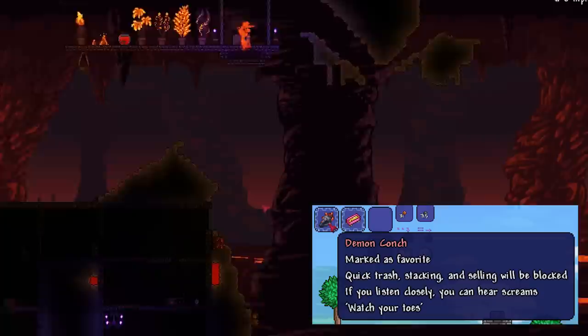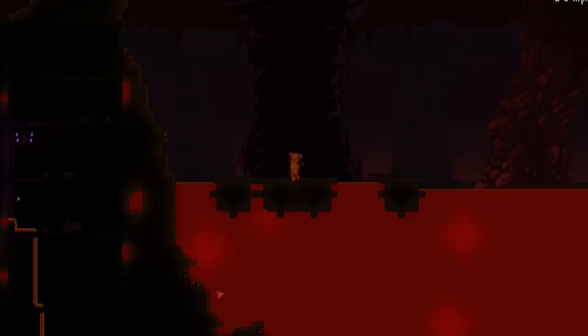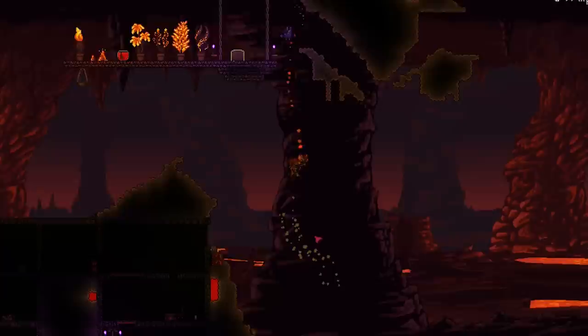The demon conch teleports you to hell. So if I quickly grab my magic mirror and teleport back up, instead of needing to go down my elevator, you can save time by teleporting directly down into hell.